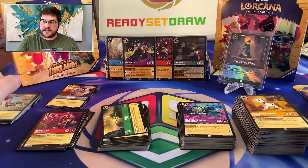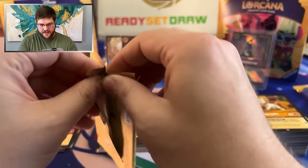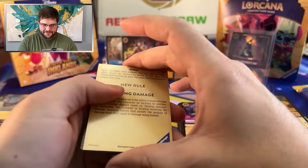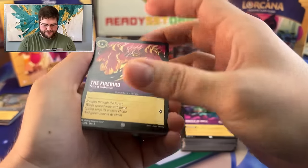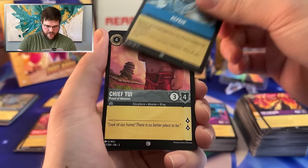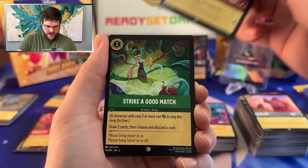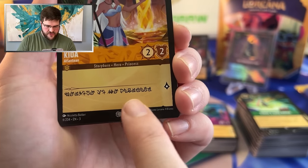I'm very pleased with this box. It's a good day. First box of Into the Inklands, coming in hot. The Firebird, Repair, Chief Tui, Moana, Strike a Good Match, Kida — Welcome to the Inklands.